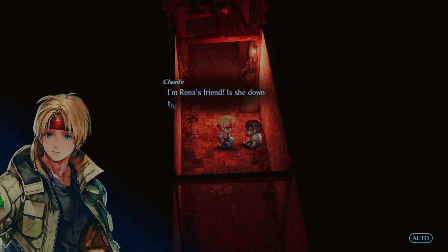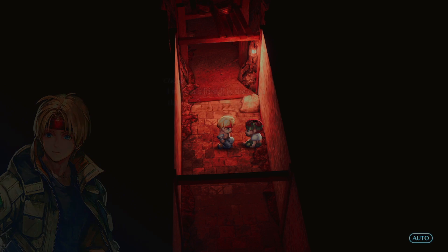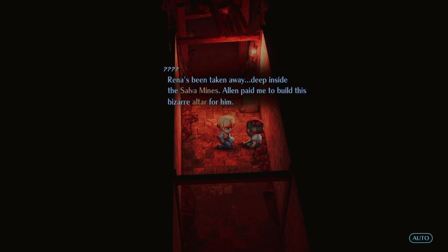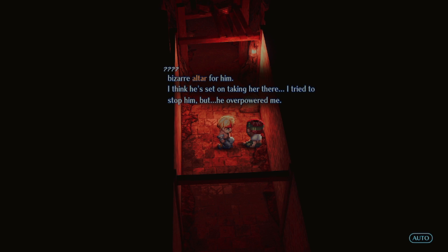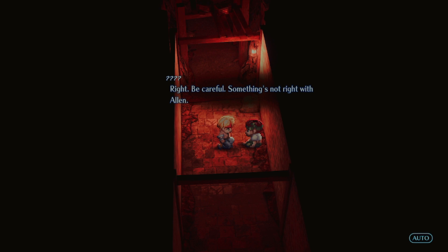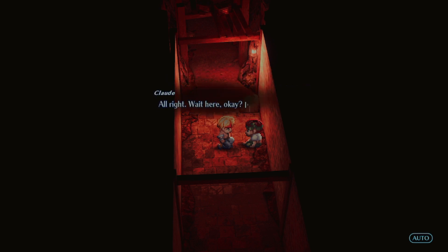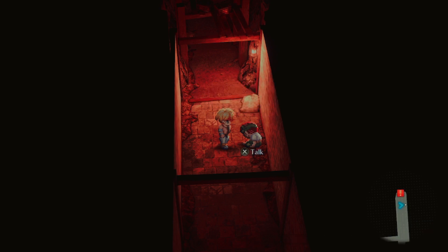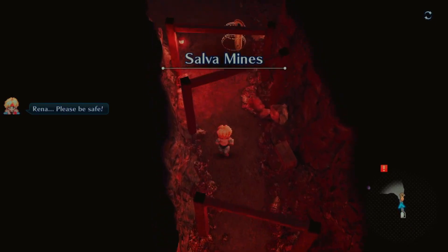Raina's been taken away deep inside the Salva Mines. Alan paid the carpenter to build a bizarre altar. He set on taking her there — the carpenter tried to stop him but was overpowered. So he's inside — we got this, man. Just go back and take care of your kids. Something's not right with Alan. I'll come back for you once I find Raina.